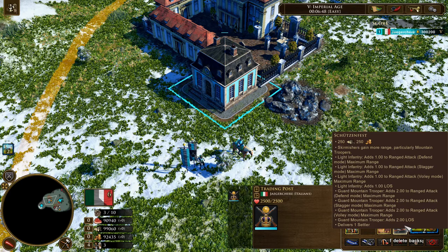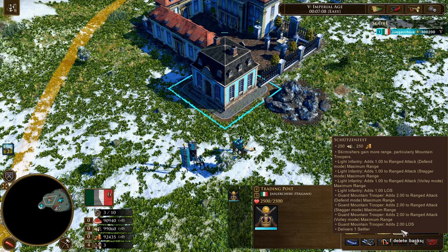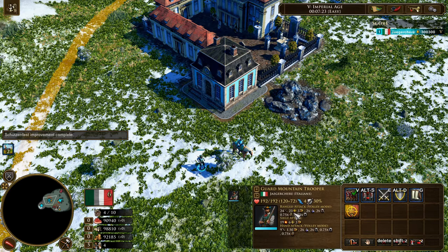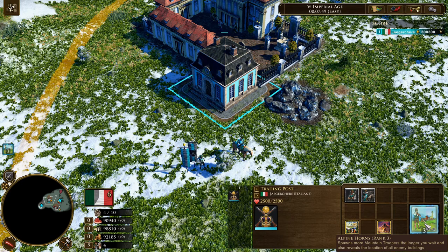And the final upgrade or tech that they have — for 250 wood and 250 coin — you will get your skirmishers to gain more range, especially on the Mountain Trooper, which is a unique unit you can get from here. For normal skirmishers you get plus 1 range, but for the Mountain Trooper you get plus 2 range. As you can see, you get the range increased by 3 overall — so the bonus for general skirmishers will apply, and in addition to that, they will get a plus 2 range for the Mountain Trooper, for an overall total of 3 range.